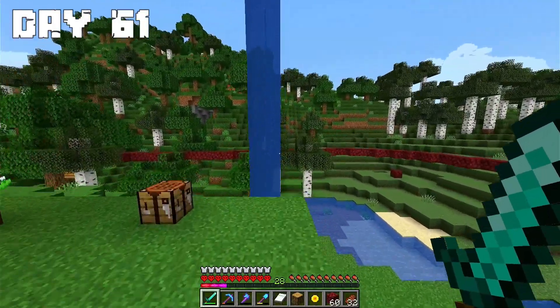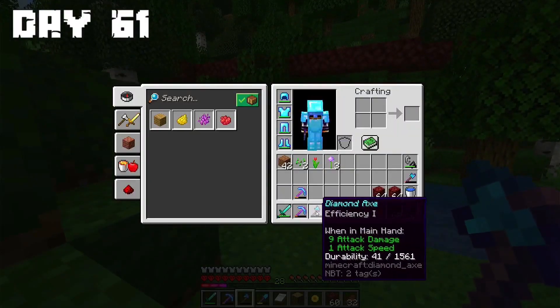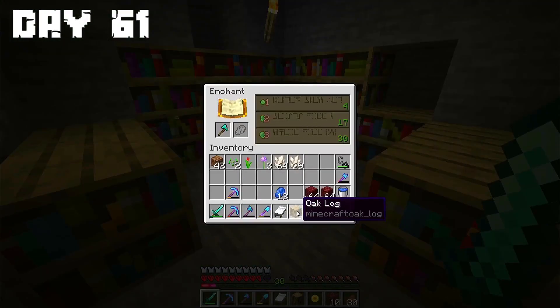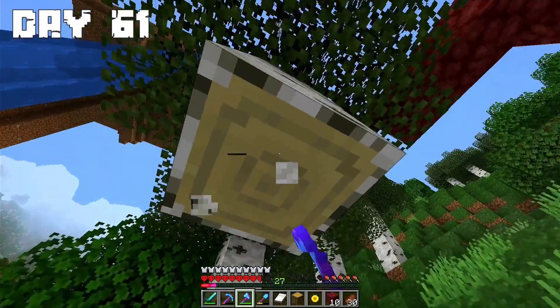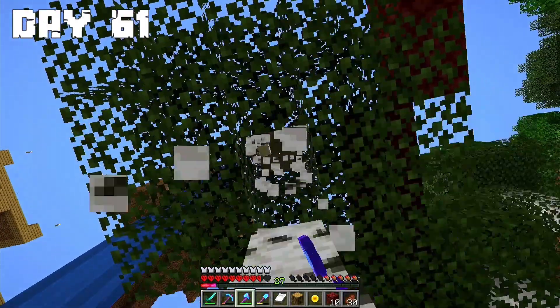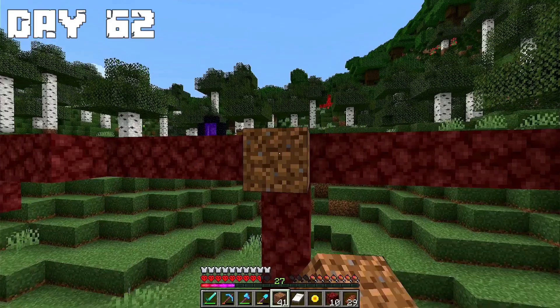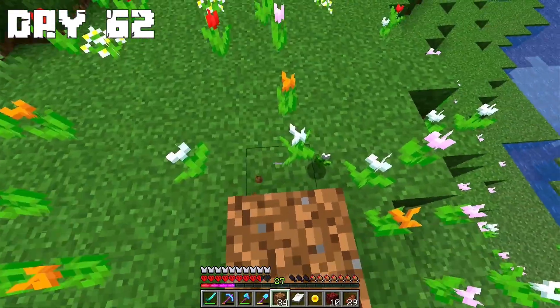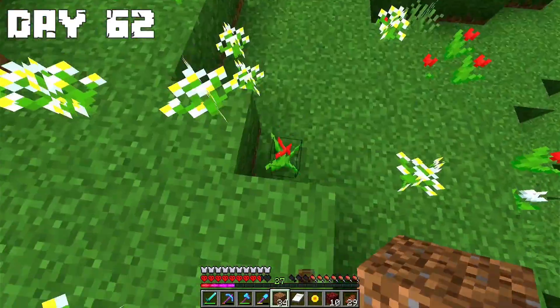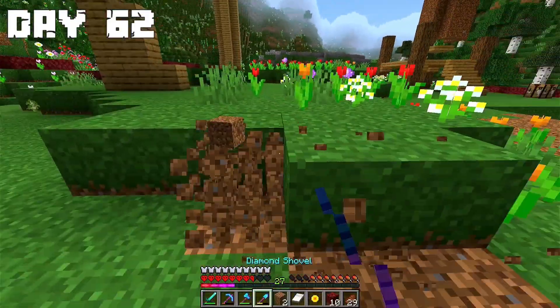Day 61: On this day I want to cut down all the trees in the island area. Because my axe was almost destroyed I made another one and put an enchant on it. When I got to the industrial area I started working. Day 62: I started putting all the dirt I have on the netherrack level. It was enough for a large area, and the rest of the day I spent collecting more dirt.